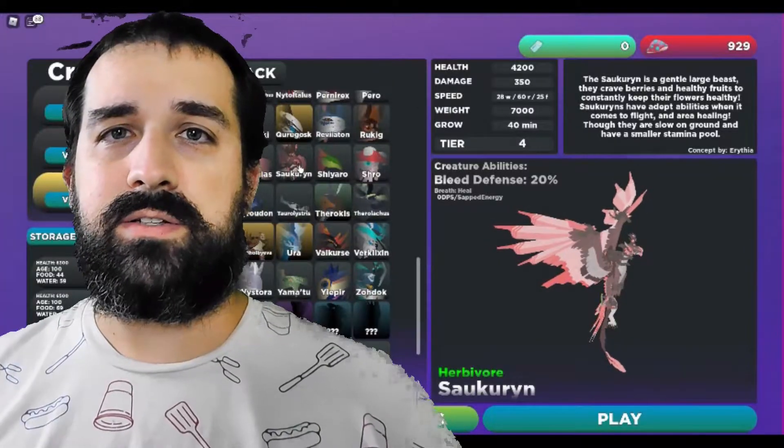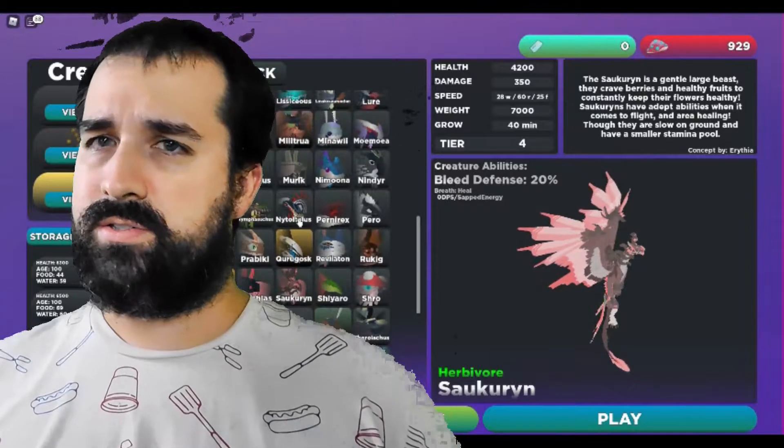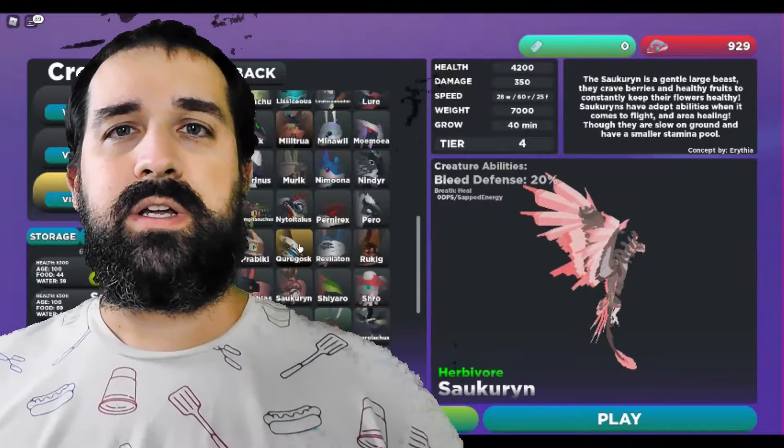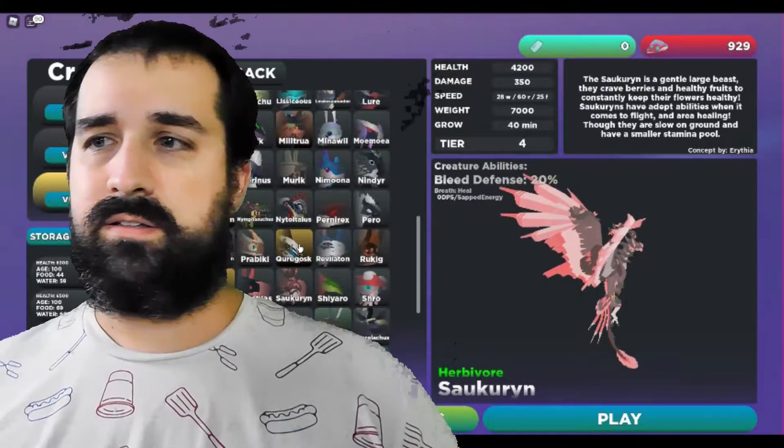Don't forget there's also the healing ability of the Sockarn — the big flying bird, tier 4 creature — that has the heal breath. I went over it in the Breath episode because it fits more there since it is a Breath Attack. But that ability is also able to heal if you're in the pack with the creature, or if you are the creature itself, you can heal yourself by using that ability.